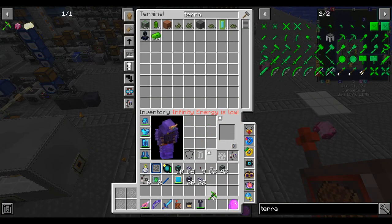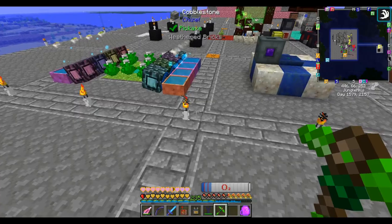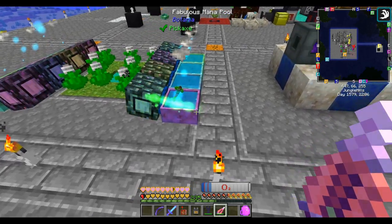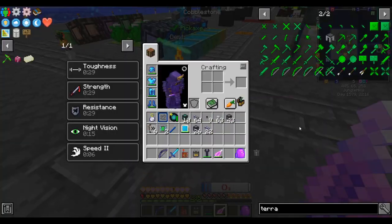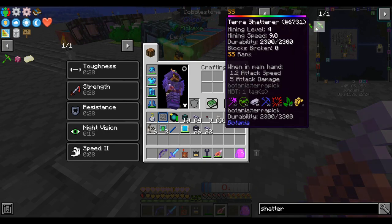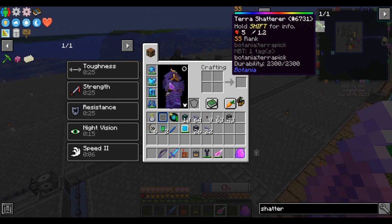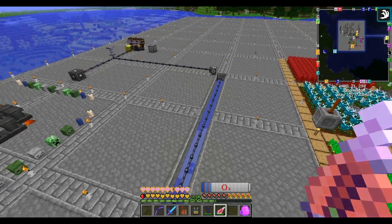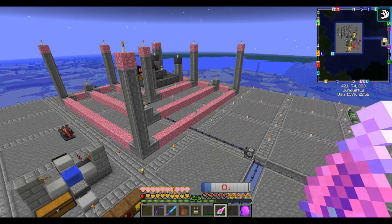The Terra Shatter starts off D rank - it's a pretty unremarkable pickaxe at D rank. You mine like 3x3 at D rank if you have the Ring of Thor. But you throw it into a mana pool and it sucks up mana and gets better. It levels up pretty quickly - it's already C rank. It goes all the way up to double-S rank, at which point it mines I think an 11x11 or maybe 13x13 cube - not just a plane. We have to let it sit in the mana pool for about a day to reach double-S rank, but it never despawns.